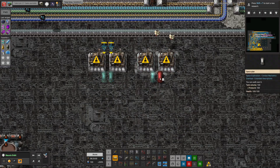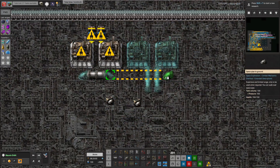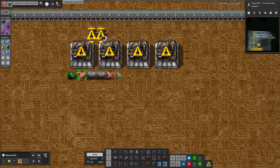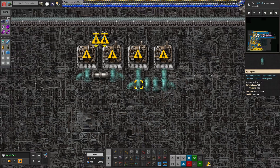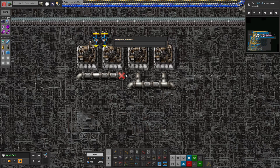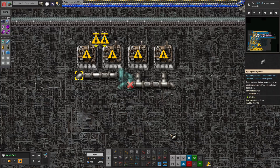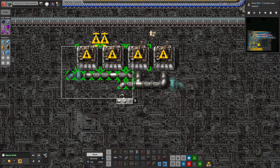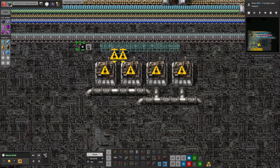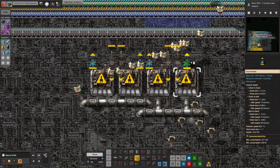I want it set up in a way that if I have to add more assembling machines I can. That won't work. Wait, none of these work. Wait a minute — the output is in the middle, not in the side. Oh, that is very unfortunate. Okay, so we'll just use an extra pipe every time then, because I want it to be an easy expansion. Look at us thinking about the future for once. Okay, now I can copy it. It's a little funky, but it works — we'll take it. And now the output actually needs to be a little bit lower. Perfect.